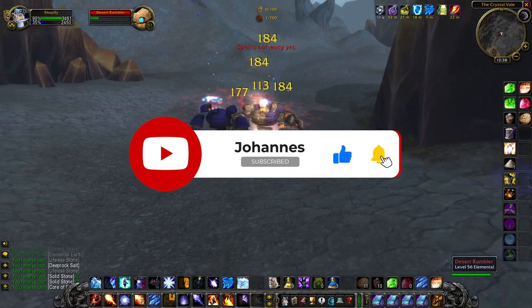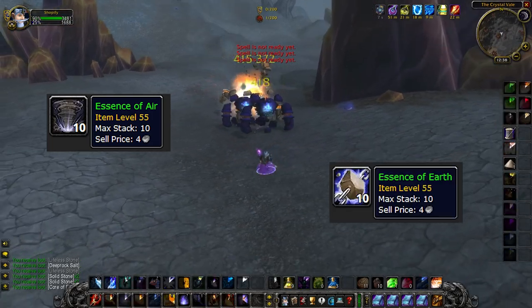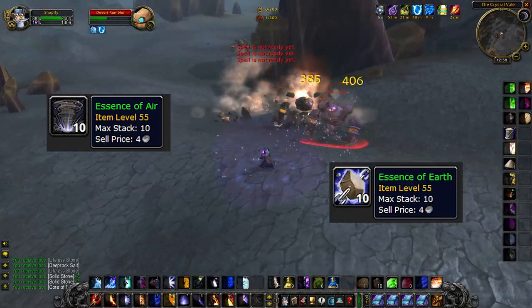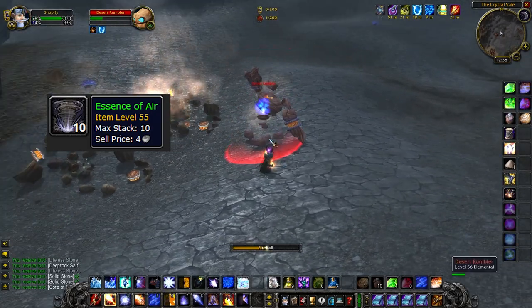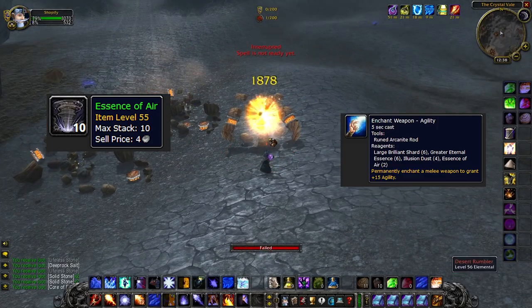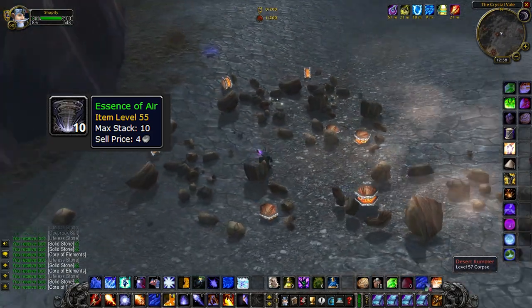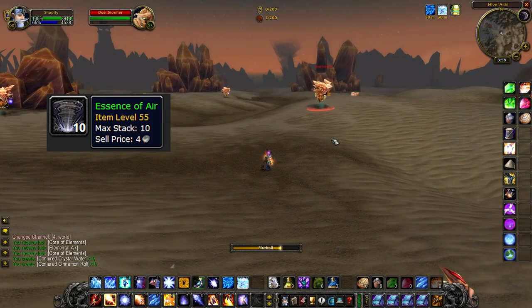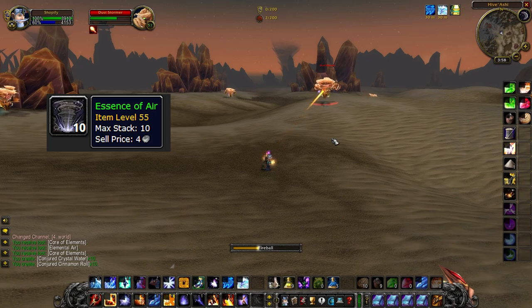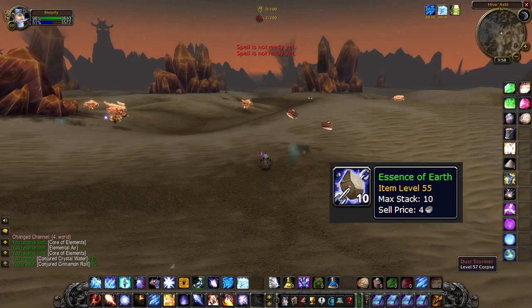So I know what you're thinking — Johannes, when do we sell Essence of Air and Essence of Earth in Season of Mastery? You have two options. You can farm them and hold them till Phase 3 comes, when a lot of rogues and all the hunters start using the Agility Enchant on their weapons. I remember these went for 25-30 gold each back then. You can also sell these right away for usually around 5-15 gold. This would be a decent investment to hold onto, unlike the Essence of Earth which you want to dump right away in Season of Mastery.